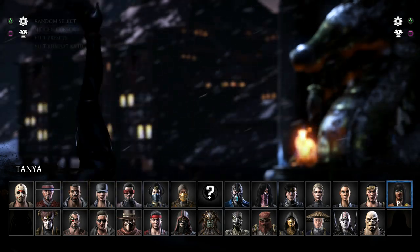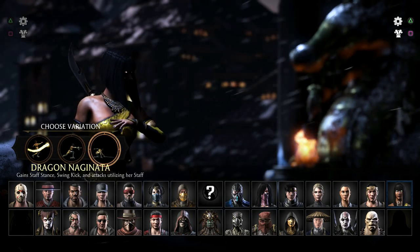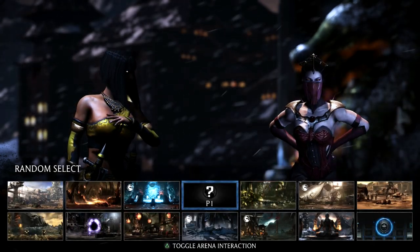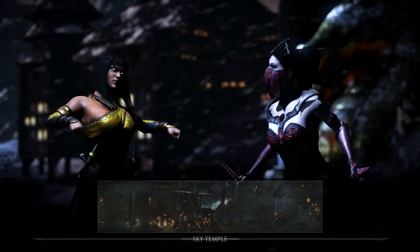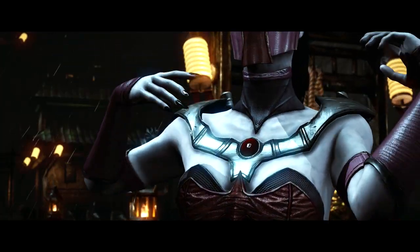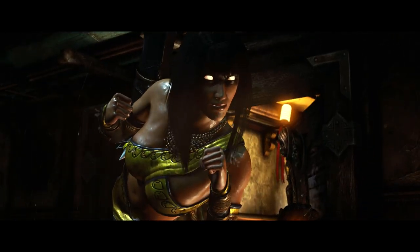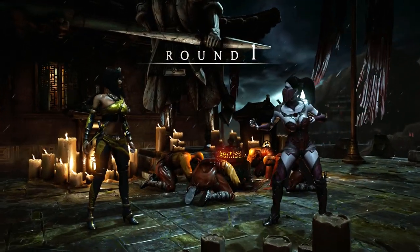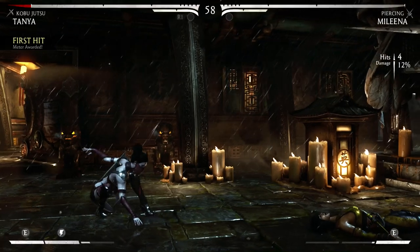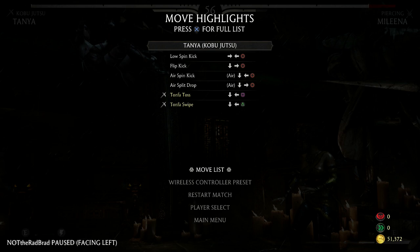Just so you guys know, she does not have an extra costume or anything — that's the only one she has. So we just did the Dragon variation. Let's try the basic one and just see what happens. We'll go against Halloween Mileena. Haven't even done her grab yet, I just want to try to get it. I should be able to get the x-ray — I might do two rounds instead of just one.